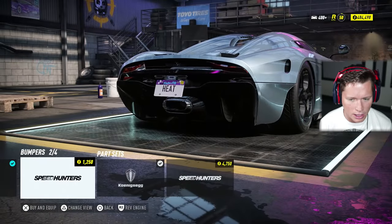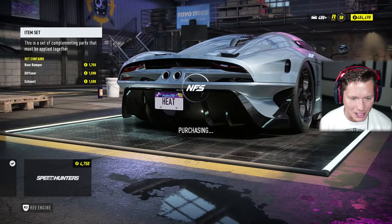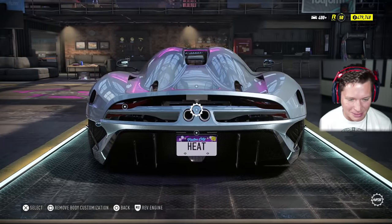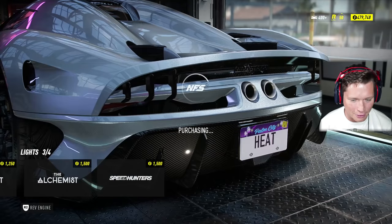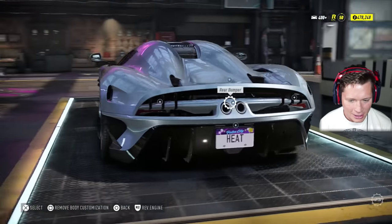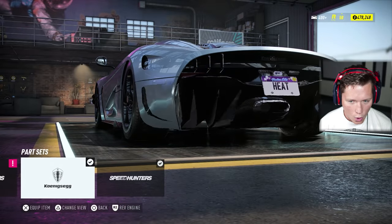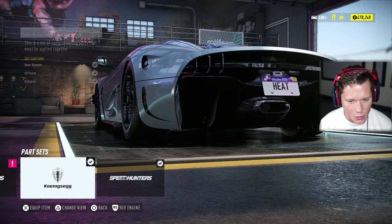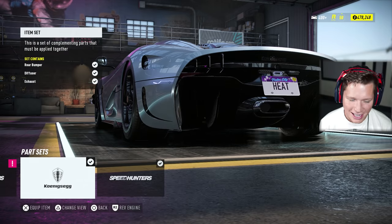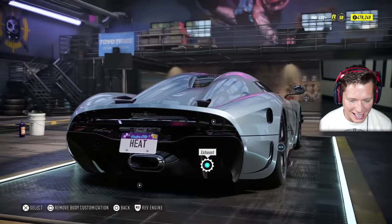We've got some different rear bumper options — yes please, this thing looks like a spaceship! So we're going to go with that. I like these — I like the vertical lines there. Looks solid. Can we change up our diffuser? That actually looks pretty sick, but I think this one looks better — I'm going to go with that. Dude, that is nasty. We've got a different exhaust here which we can't change. This thing looks crazy.